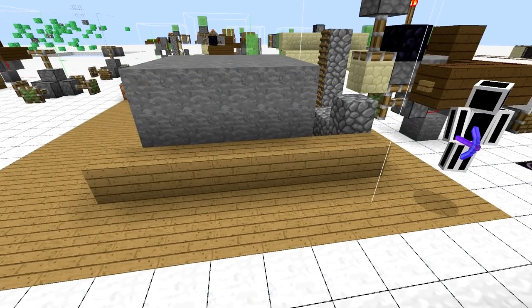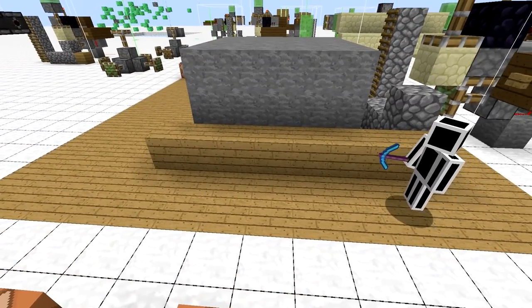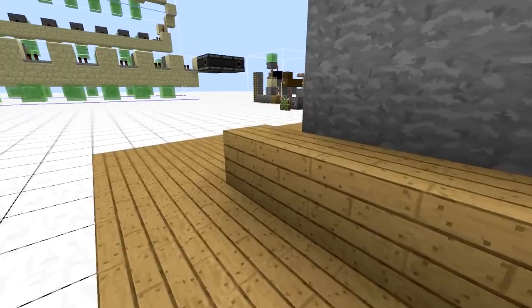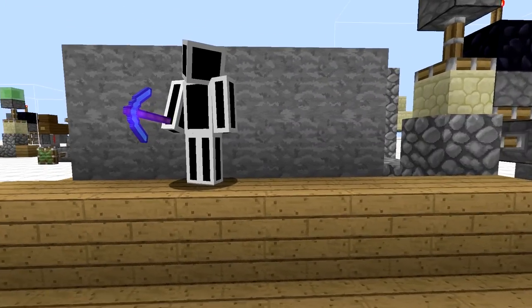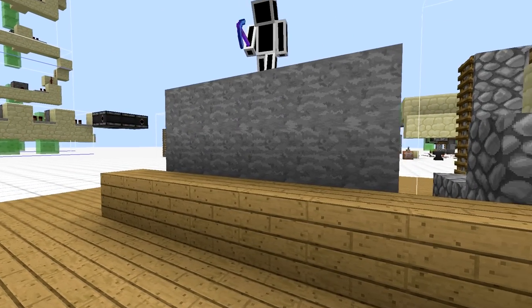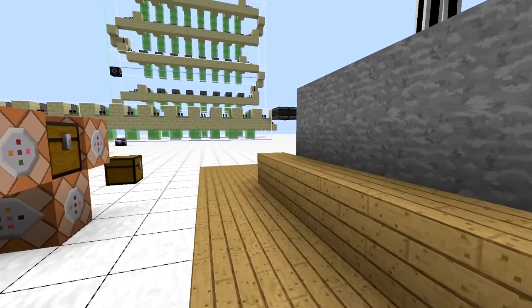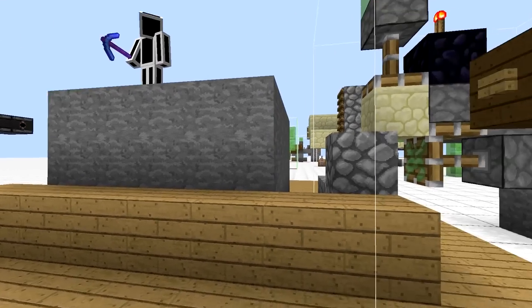Today we want to first of all tackle a bunch of bugs related with ghost blocks — everybody knows ghost blocks. They are freaking annoying and you can have two types of ghost blocks essentially in the game. The first type is ghost blocks that you can get from mining. If you are mining and your client and server get out of sync, it is possible that you generate one of these, and that's the setup that we'll be doing right now.